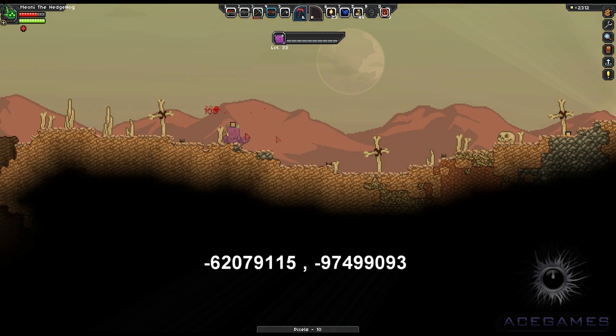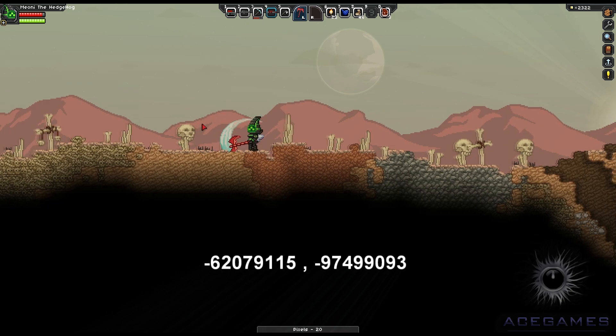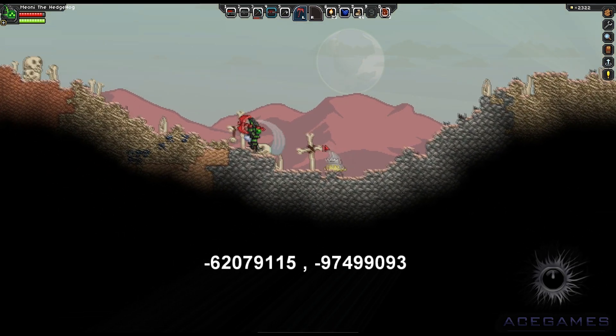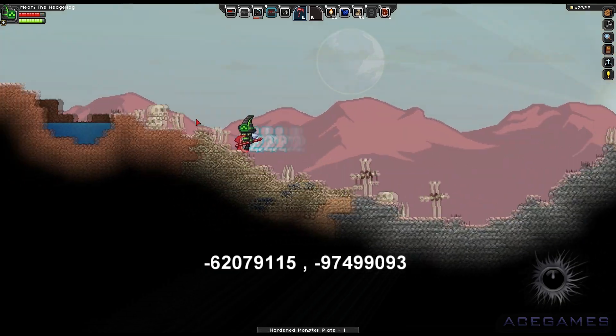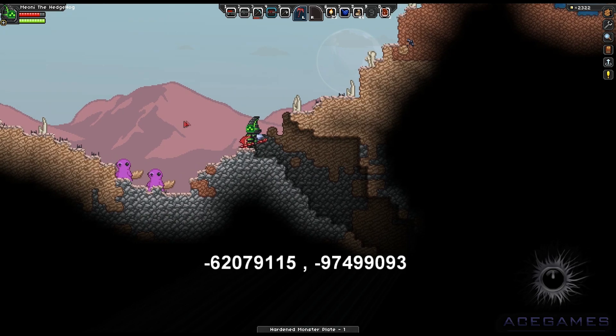Once you are on this planet, land and go directly left. It's a bit of a walk so get your running boots on. Enemies are of course equal level to what you would expect for a level 37 planet, so this is not really for lower-level players.